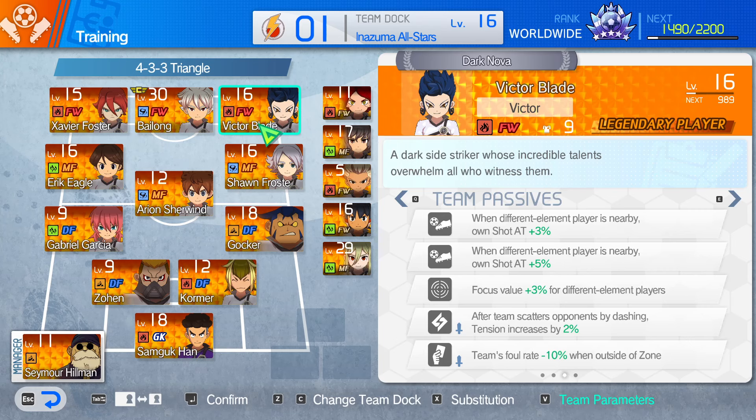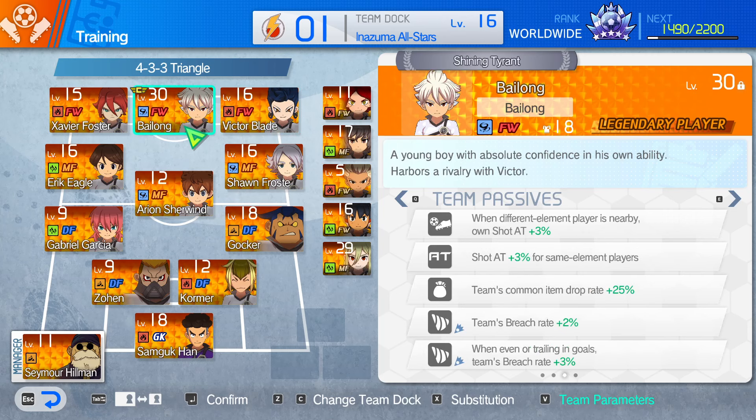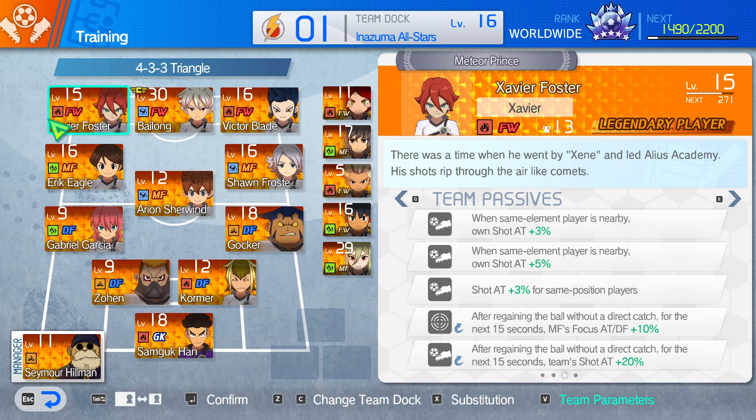The wingers — we have Victor Blade, who boosts himself by 8% when near a different element. It's just a fire forward, pretty strong, boosts himself, lowers your foul rate, which is pretty nice. But also by being a different element — being that fire forward — it's boosting Bailong by 3%. Then on the other wing we have Xavier Foster, who boosts 3% attack for same position players, which is important. We're going to be boosting Bailong here by 3%, on top of the fact that Bailong's boosted himself by being near Xavier by another 3%. And then on the counter, if you get the ball back, for the next 15 seconds your team's shot attack is boosted by 20%, which is pretty strong.